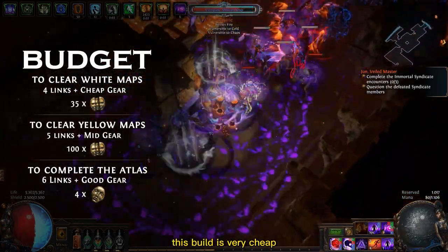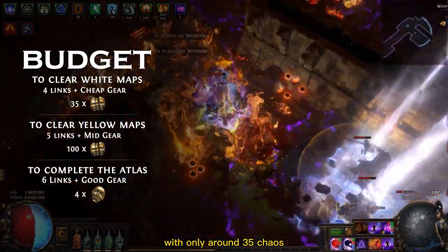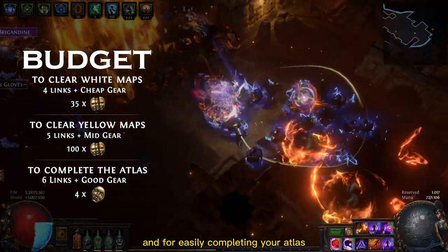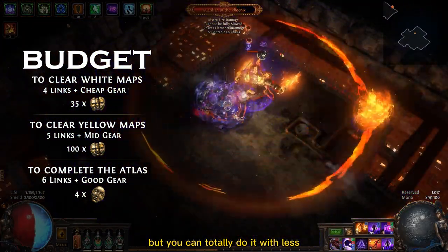As for budget, this build is very cheap. You can get it destroying early endgame maps with only around 35 chaos. To advance to yellow maps you need to invest around 100 chaos, and for easily completing your atlas I recommend investing around 4 divines, but you can totally do it with less.